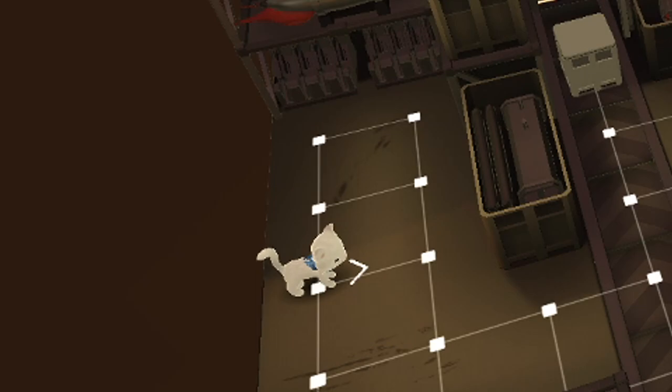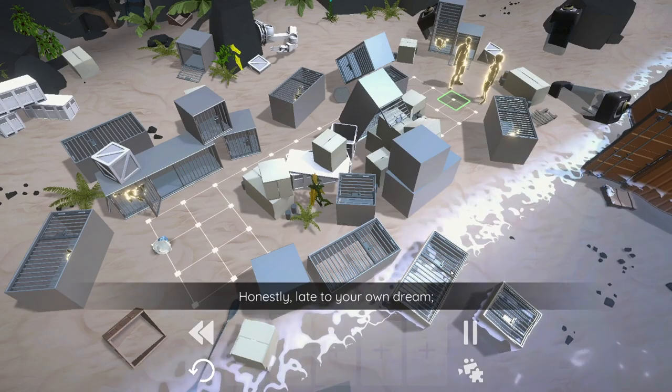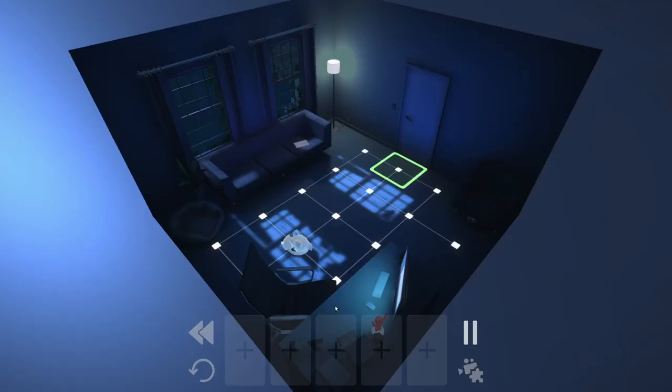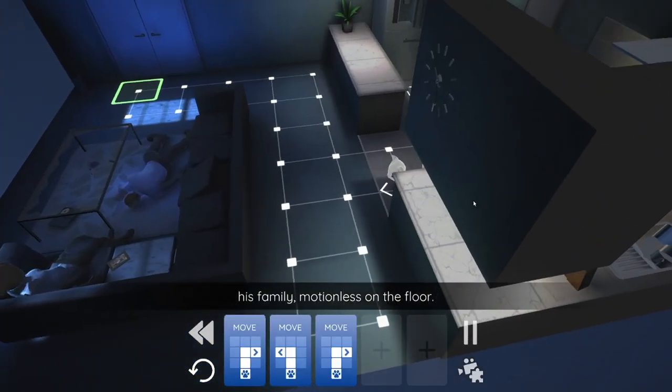Our story starts with this adorable little floofball named Theo. Is Theo enough to melt your heart? He awakens in the night to hear loud crashing noises in the next room and decides to investigate why he was so rudely awakened. It's there that he discovers his owner murdered.